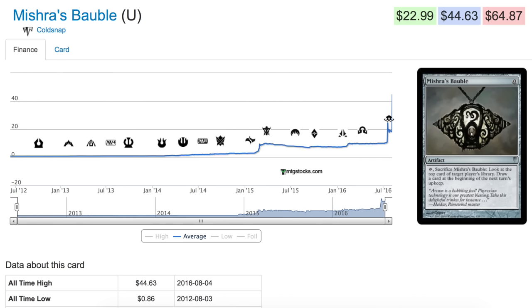Pretty much, Coldsnap is definitely a set I will look into in more detail, because if there is a card to spike hard in Modern it'll probably be in Coldsnap — probably an artifact. The reason this card is so good is that it's an artifact; it can be played in pretty much any deck. I have a play set of it, but I did sell another play set during the first spike because I thought there was no way it holds $20.